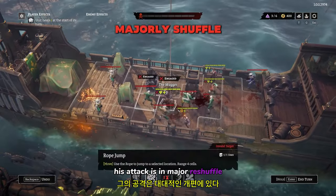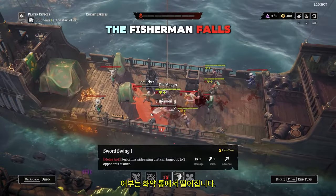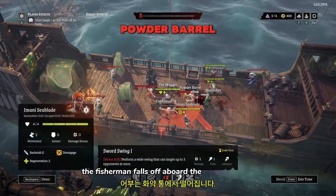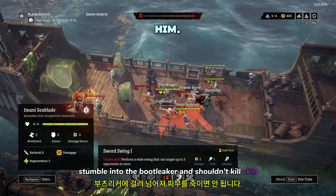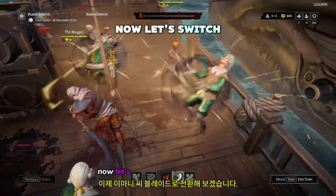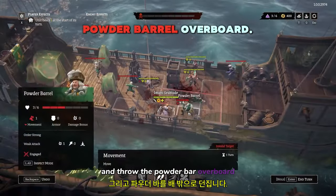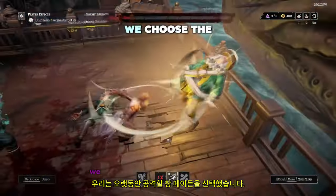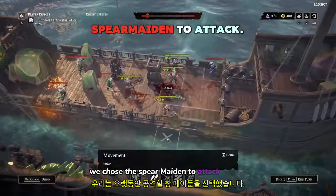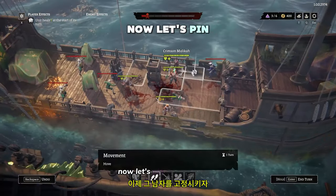His attack results in a major reshuffle as everyone tries to escape. The fisherman falls overboard. The powder barrels stumble into the bootlegger, and Shelly kills him. Now let's switch to Imani Seablade and throw the powder barrel overboard. Let's finish our turn — we choose the Spear Maiden, who attacks in a long range. Let's pin that guy down.